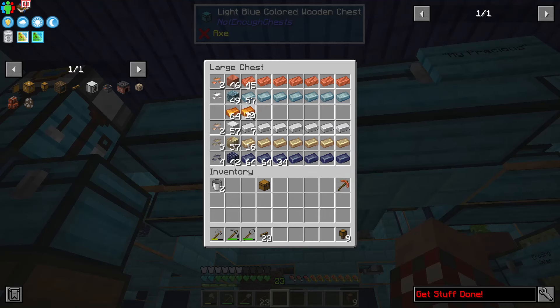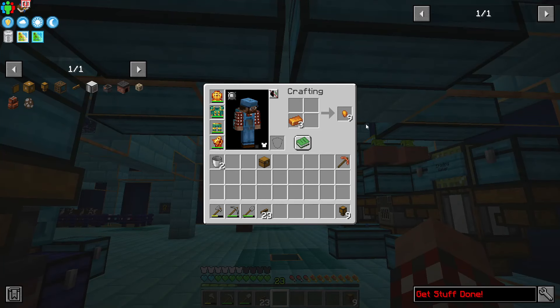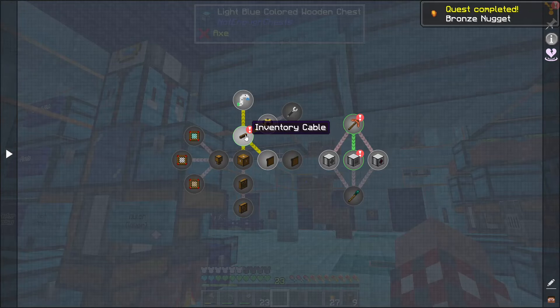The other thing I need is one of these and some bronze. Let's come over here — one, two, three — let's do three bronze and make ingots out of those.